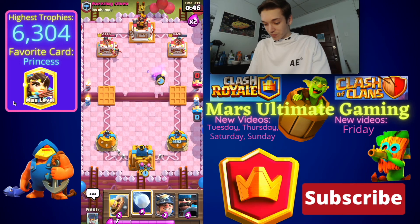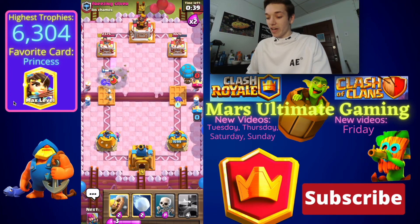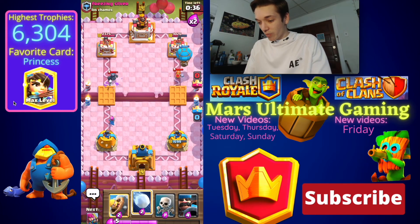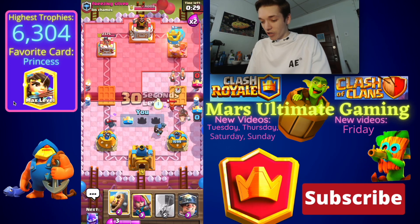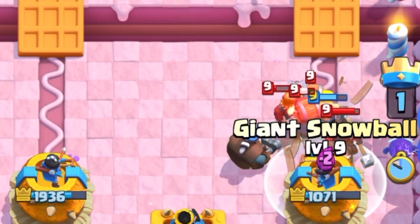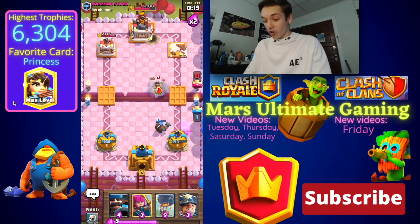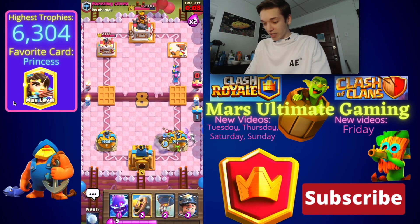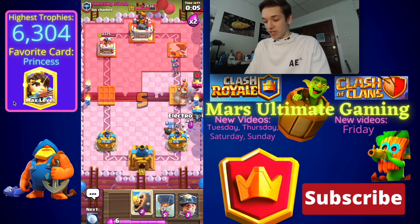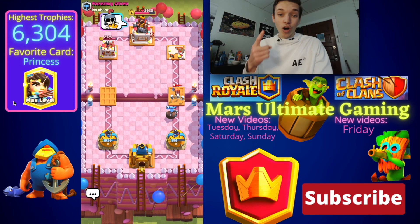We're gonna go Skeletons, Archers, Miner on his Princess, and then just go in with another Balloon. He just used his Tesla and he's gonna try to cycle back to it, but maybe we can Snowball it — nice, he just wasn't able to get it down in time. We're gonna take Tower here. The Snowball with the Electro Spirit was huge, and his Hog's only gonna take me to 700. Princess is not on the Tower — we can get rid of her with the Archers. He does have Goblin Barrel, so we go Skeletons and Hunter to keep it at 516. That Hog isn't gonna break through. We're able to win a weird matchup against Hog, Goblin Barrel, and Wall Breakers.